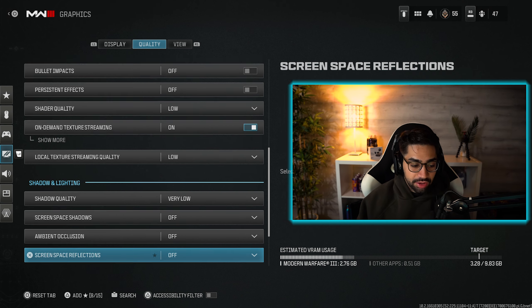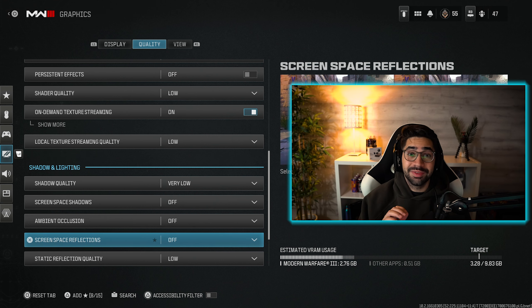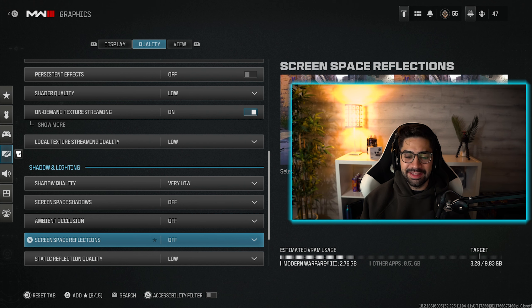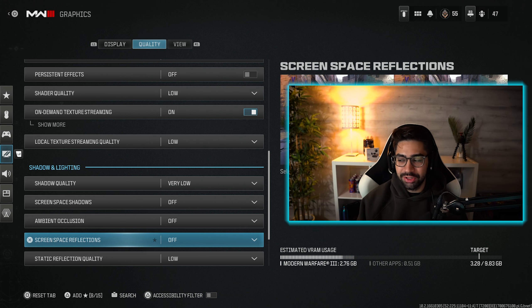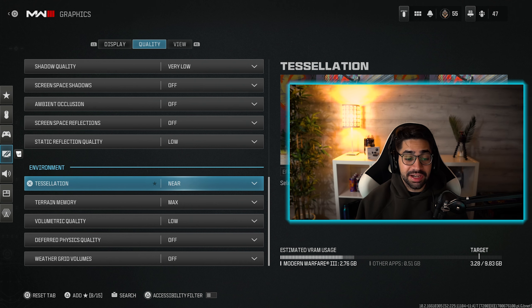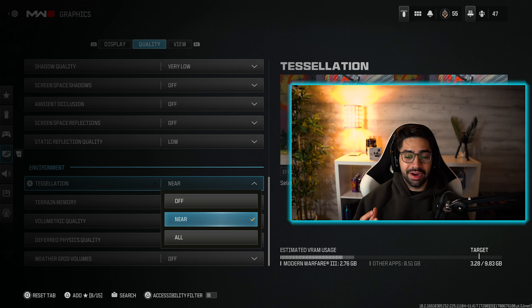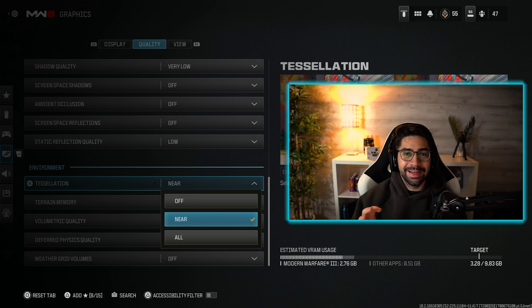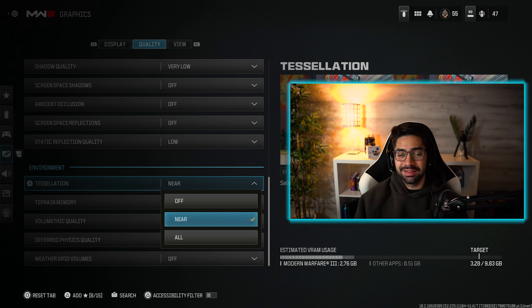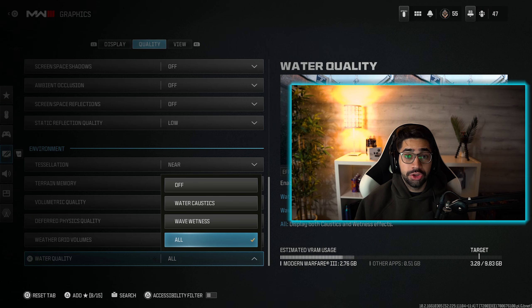Local texture stream quality I have set to low. Shadow quality on very low. Space shadows off. Ambient occlusion set to off. Space reflections set to off — this actually decreases your frames a lot and it's just minor details in-game that you really don't need. Moving down into the environment, tessellation I have set to near. A lot of people have it on off, but I'd rather have a little better quality for slightly less FPS.